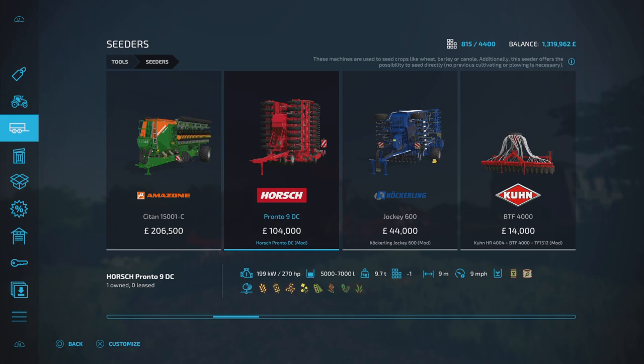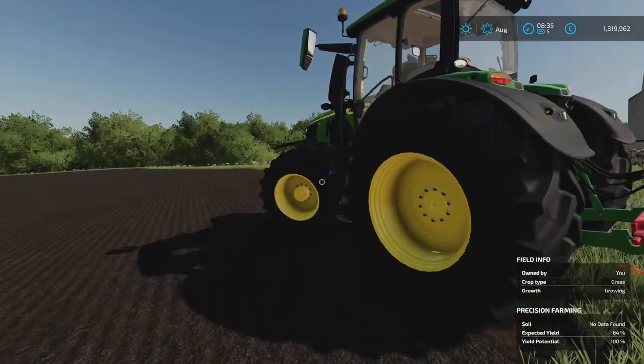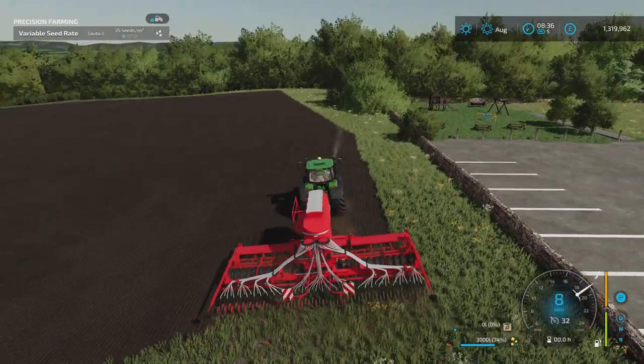So what I do for this one - I do a belt round the headland, stick a tram line in, another belt round, and I start my passes. These would be 27-meter tram lines. You've got to have a 28-meter sprayer and spreader. It doesn't work out quite right but it's very close, and we'll make a start now.